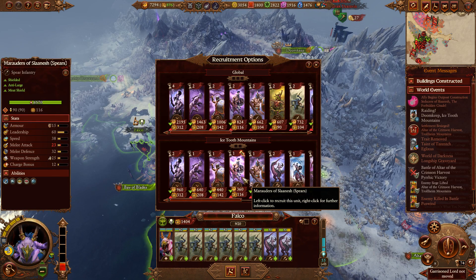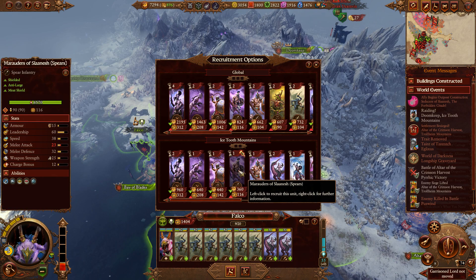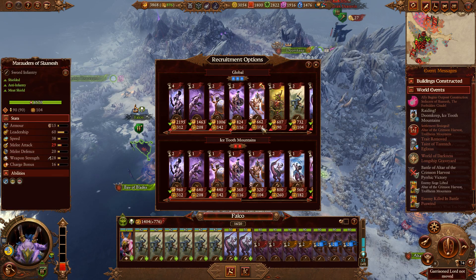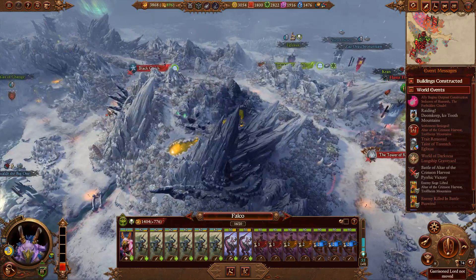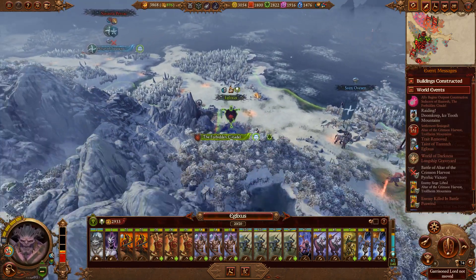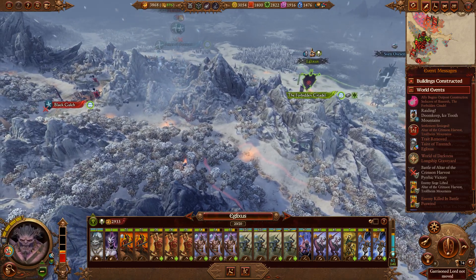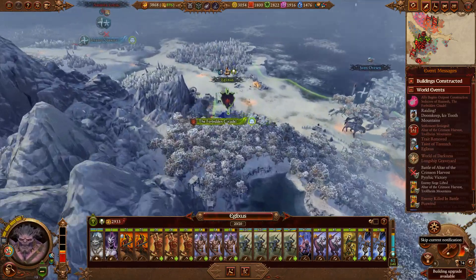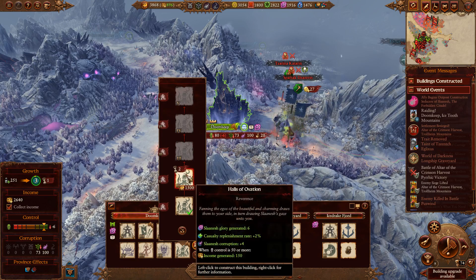The spear marauders are going to be better at just surviving - they have the higher melee defense and everything. Those who serve the changer may come. We'll pull in the normal marauders from the global pool, because the price difference is a little bit more pronounced via global recruitment. In two turns, this will be 16 units at full health and ready to show up and help with stuff. One turn of healing will put this army back at basically full - I think that's a fine thing to do.